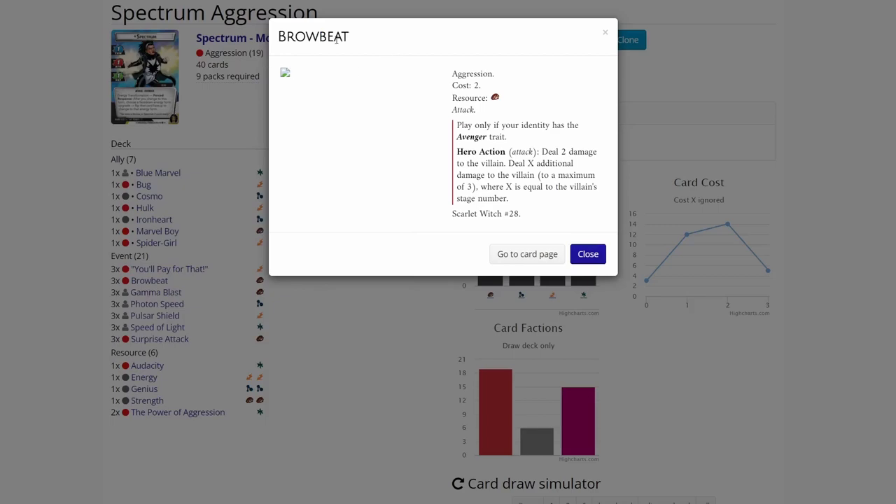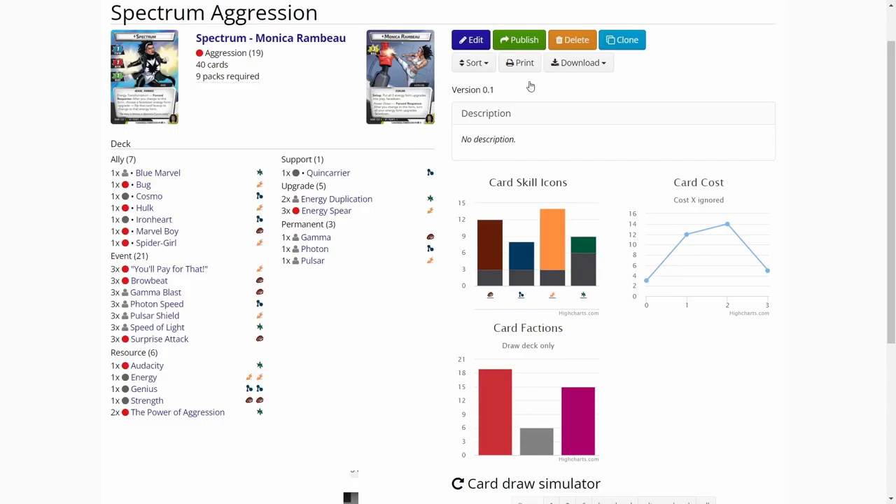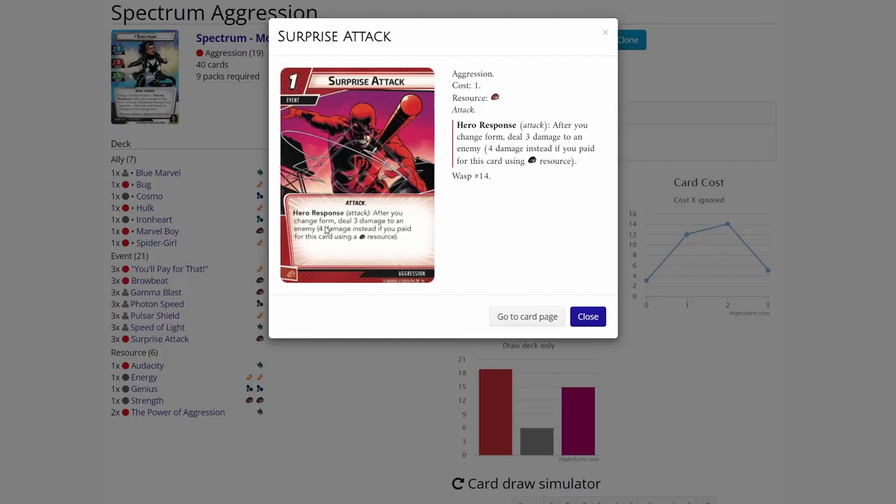Then we have Brown Bead. I actually haven't used this card, but because we are playing on Expert I decided to give it a try. It can only be played in an Avenger-traited identity, so Spectrum is a good candidate. It deals two damage and then deals X damage where X is the stage number. We'll always deal four damage with this because we're playing on Expert and start from phase two, and at end game we're dealing five damage. Surprise Attack is a really good card for Spectrum since she'll be changing forms quite a lot, and we'll probably be using this a lot.